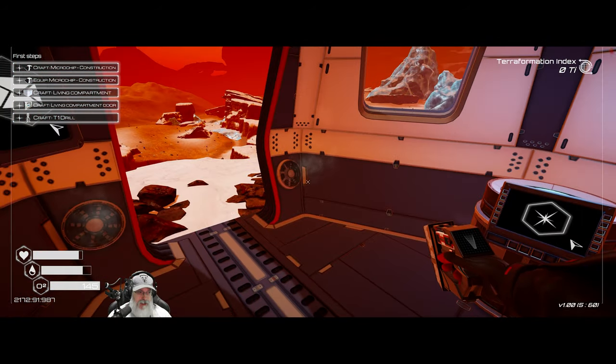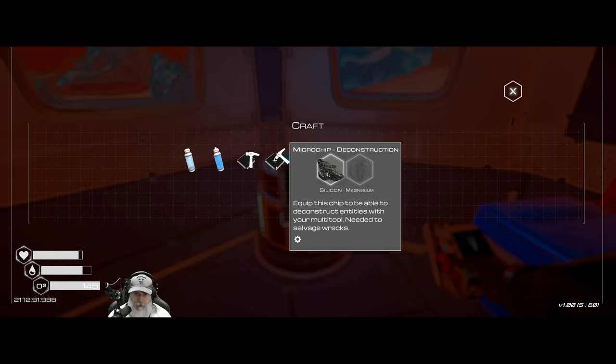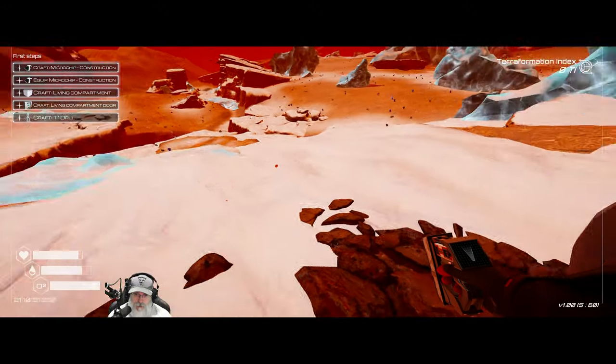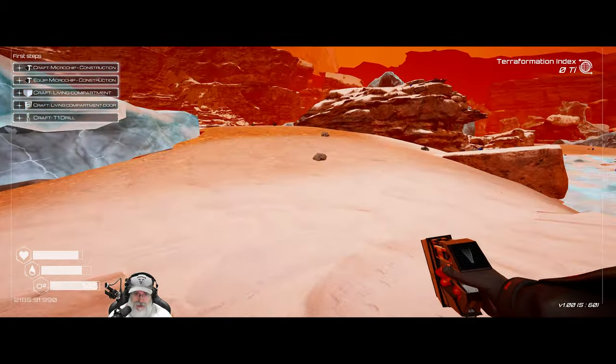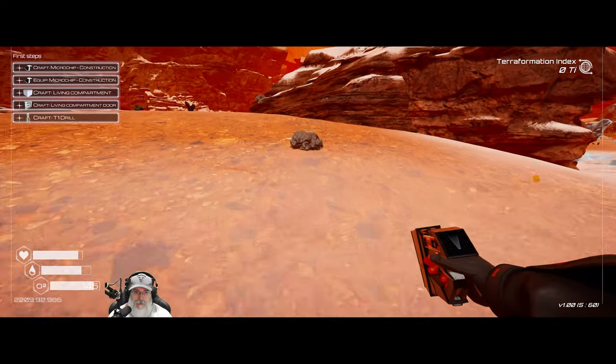Next we're going to make a construction microchip and a deconstruction microchip. If you happen to be watching this game for the very first time, we have a multi-tool we use throughout the whole game, but we can upgrade its functionality using these various microchips. Let's pick up some resources here.